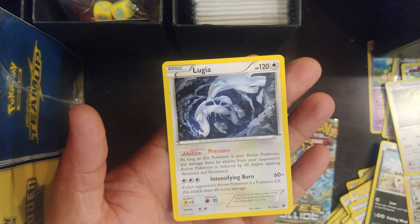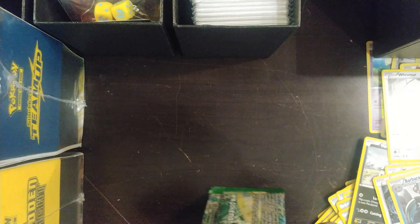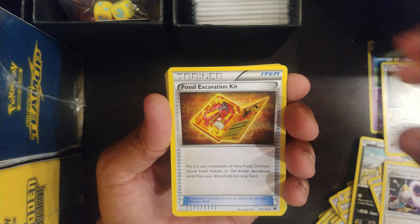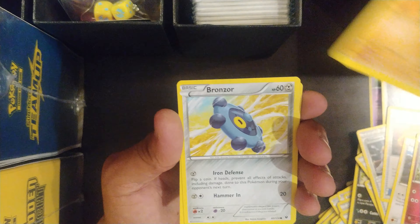Barvacle and Lugia non-holo rare. I'm here for the last card to end this video real quick — it's gonna be last pack magic. Mega Catcher! Fossil excavation, Meowth, Jigglypuff, Raichu.